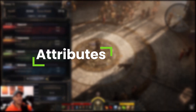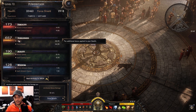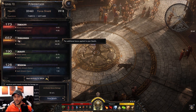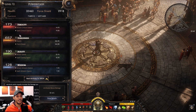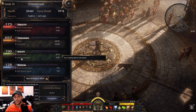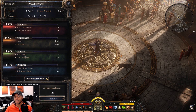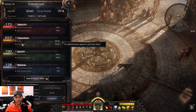Let's talk about the attributes first. It's super easy — I spend mostly everything into toughness, around 90%, because I want to stay alive. If you don't feel like you need survivability you can spread into ferocity and agility, or if you want to go for ailments then go for wisdom. But for higher levels I'd suggest putting the majority into toughness.